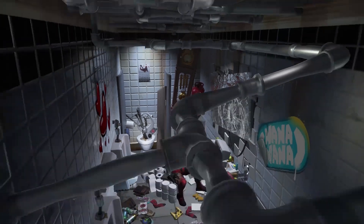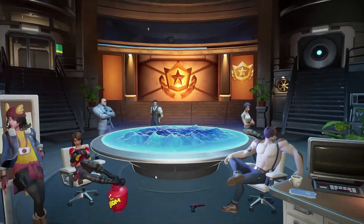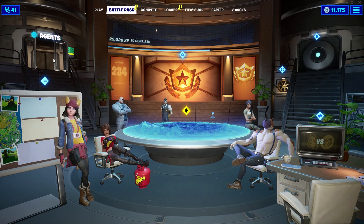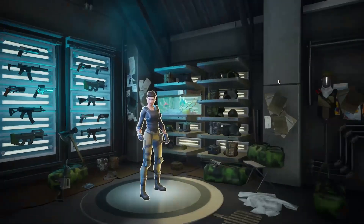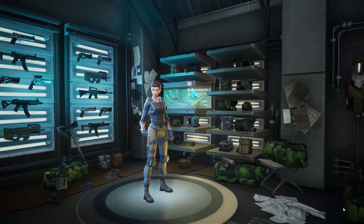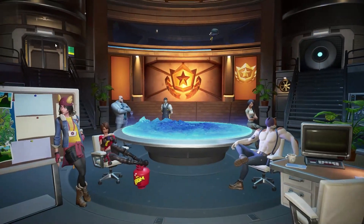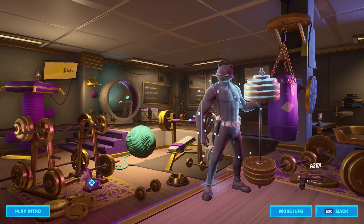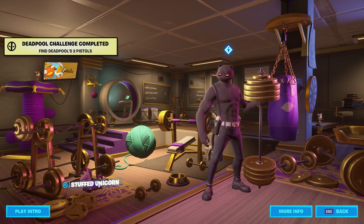I'm assuming they're back in this lobby area. Okay, there's a pistol. Is there anything in the vault? Nothing in the vault. Let's go over here. Check out Meowstle's cabin. Alright, there's a pistol and a stuffed unicorn.